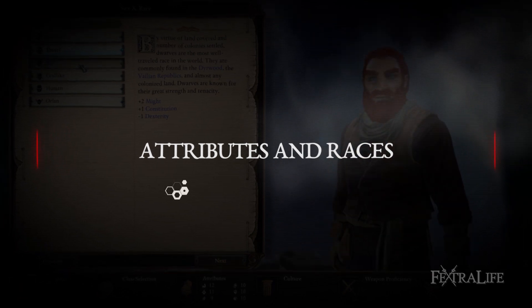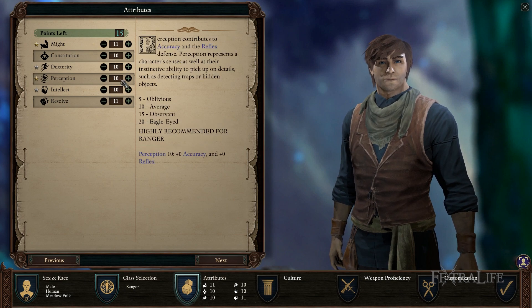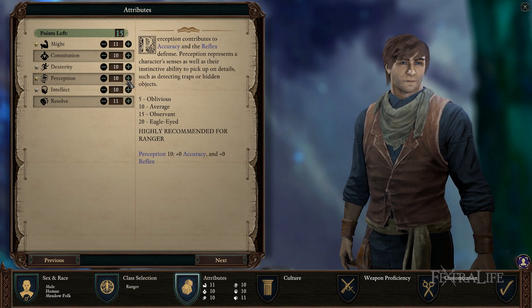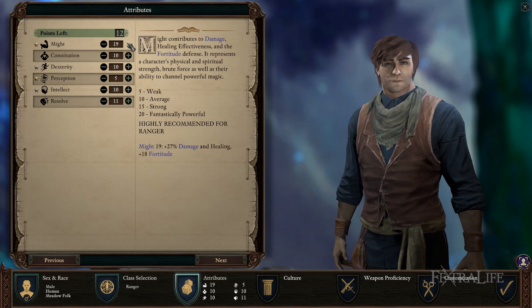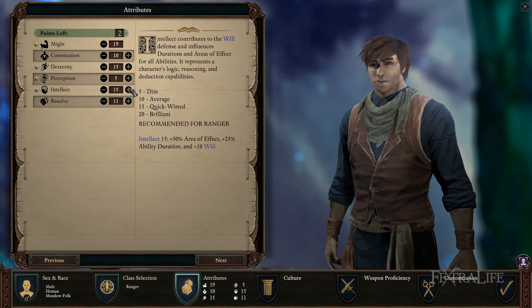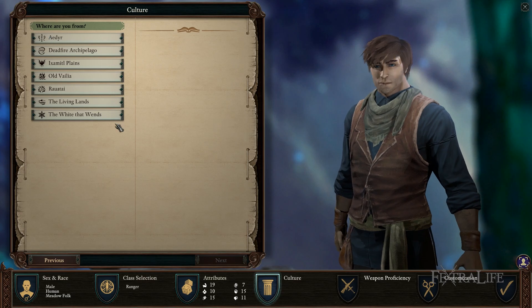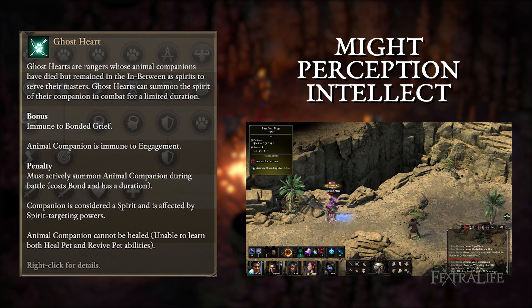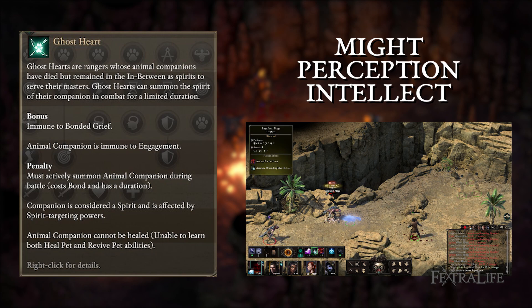The game recommends dexterity and intellect, and highly recommends might and perception for rangers. Dexterity increases action speed, which is good for getting off more attacks. Intellect increases duration, which helps with Wounding Shot and Heal Companion. Might increases damage and healing, and perception helps with accuracy but more importantly crit chance. For Ghost Heart, prioritize might, perception, and intellect. Might will have less impact since you cannot heal your pet, but is still the best attribute. Perception helps with crits, and intellect increases the duration of your summoned animal companion. Elf and godlike are solid race choices here.